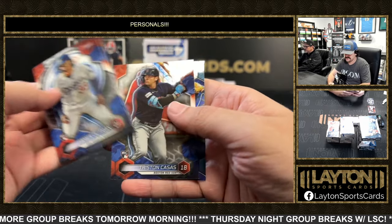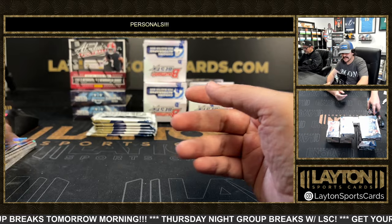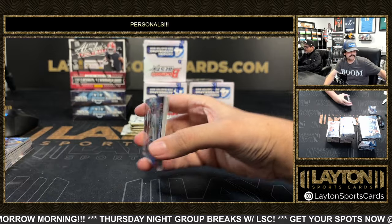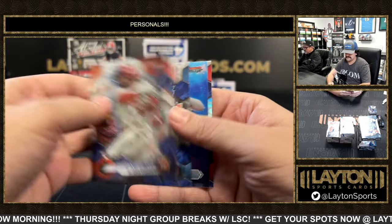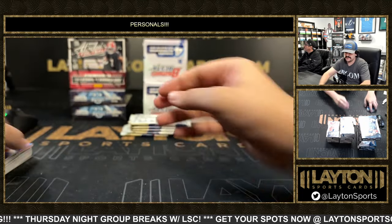Let's go Jan! And shellac rookie of Volpe. There's a James Wood Projections and Guanipa refractor.